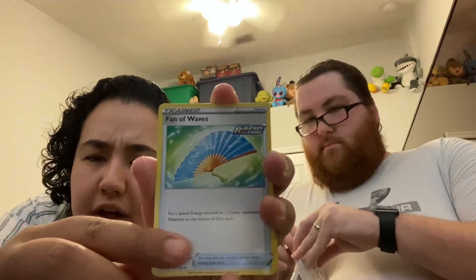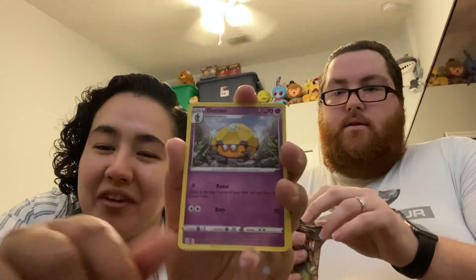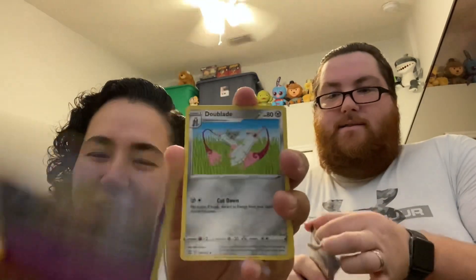Open your pack up. Did you open it from the bottom? No, I opened it from the top. I think the bottom might be easier. I have plastic in my mouth. Okay, we have a psychic energy — it's a Fan, a Fan of Waves!